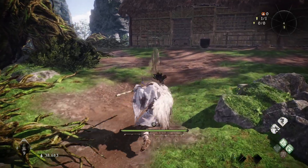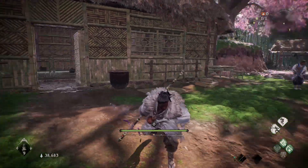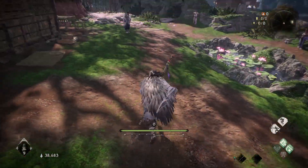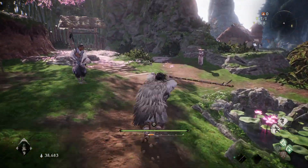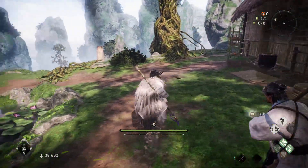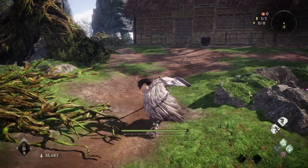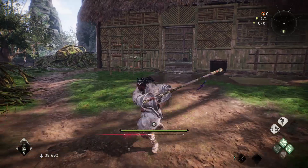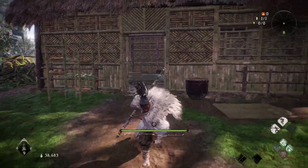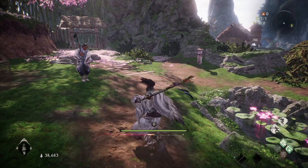Starting out, the first thing I want to talk about is using your heavy attack after your combo. I've come to the realization that if you do your heavy attack before the last swing of the combo it'll actually come out a lot faster. As you guys see, the first one I did was the full combo into the heavy and it comes out really slow. This allows enemies to roll away or charge up their moves, but if you do it before the last swing it comes out much faster and allows you to combo much better.